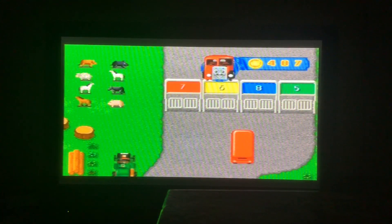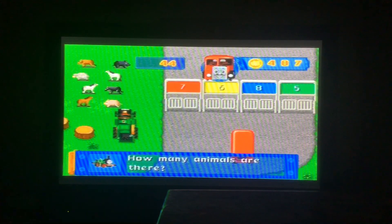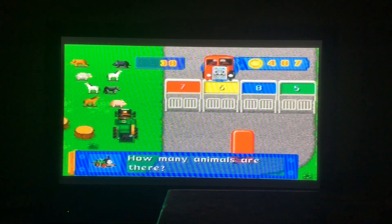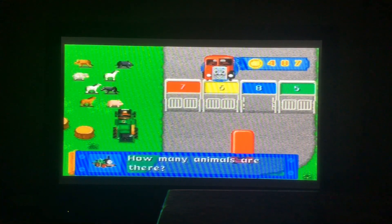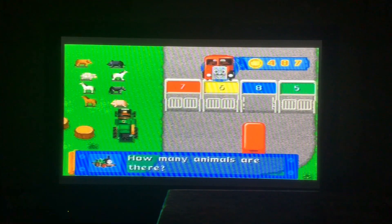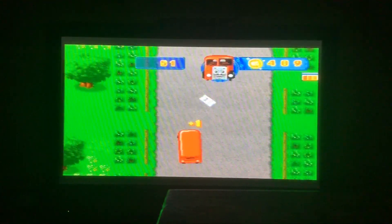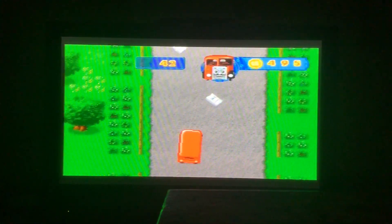Use the colour buttons to answer the question — it's time to count up how many animals there are. One, two, three, four, five, six, seven, eight. Three horses and two cows, one sheep and two pigs — use the colour button. It's eight animals! Thank you Trevor for your help. 54 seconds left — we can still get to the station. Well done, well done, well done!